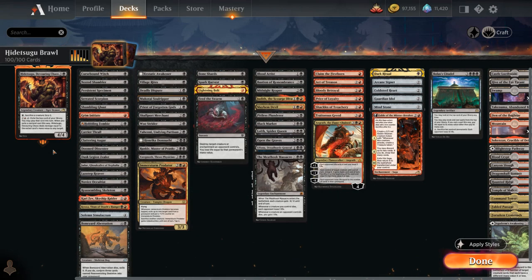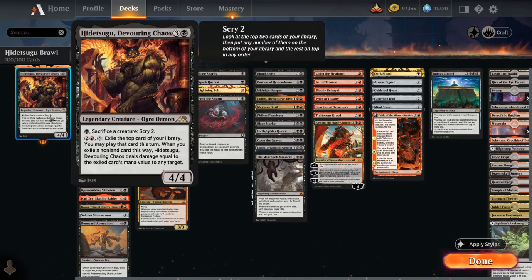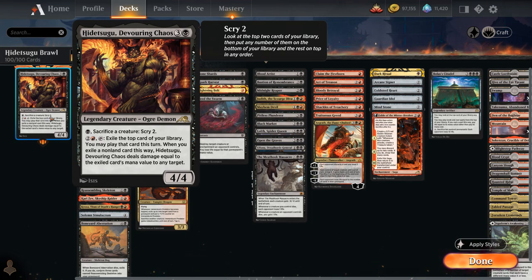Hello and welcome to another Historic Brawl gameplay video. Today I'm taking a look at a red-black sacrifice deck as voted on by my supporters on Patreon, built around Hidetsugu, Devouring Chaos, a 4-mana 4/4 Legendary Ogre Demon from Kamigawa.